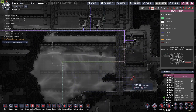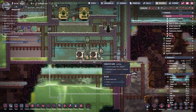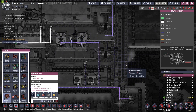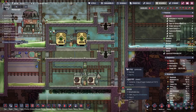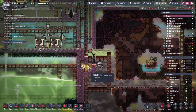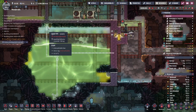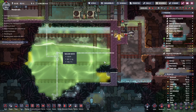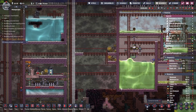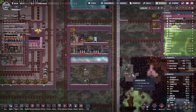We can ignore that overload warning — most of the stuff here is not turned on, so it will be fine. With the liquid lock achieved, let's break into the steam chamber and start building the small amount of machinery we need in here. Soon we should start shipping nuclear waste into our processing chamber and we'll be able to see this in action.